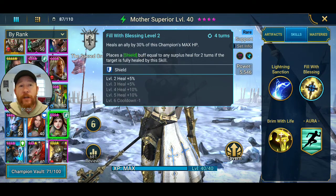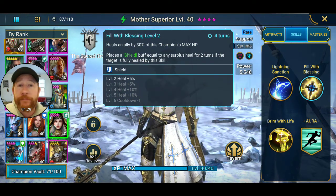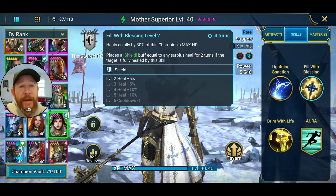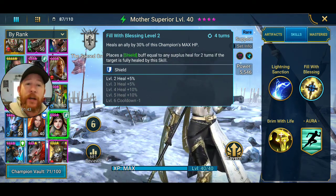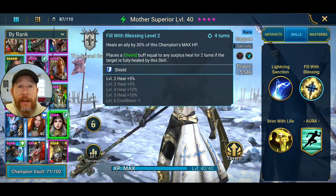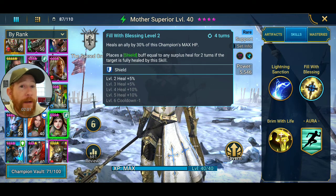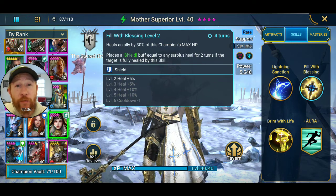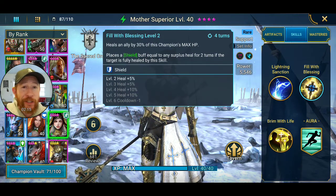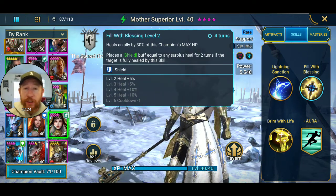35% is not a very high chance to land it, and she only has a one-hit A1, so she doesn't have many opportunities. But the rest of her kit is pretty cool. Her A2 heals an ally by 30% of this champion's max HP. The book bonuses are heal increases — 5, 5, 10, and 10 — so fully booked that's 60% of her max HP healed to a target ally of your choice. If the target is fully healed, any surplus becomes a shield.